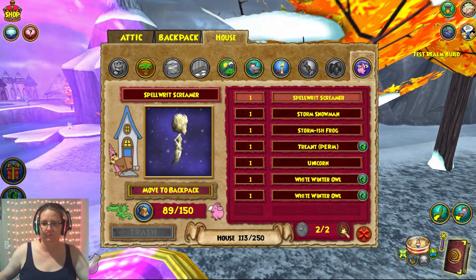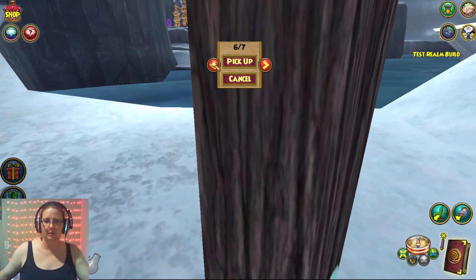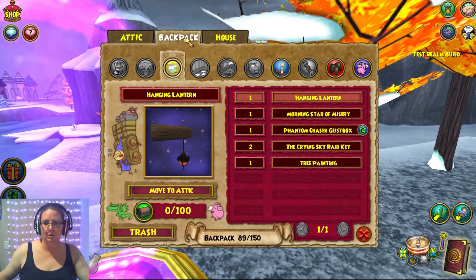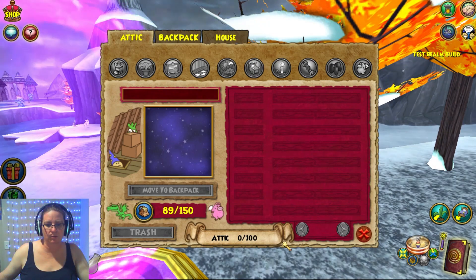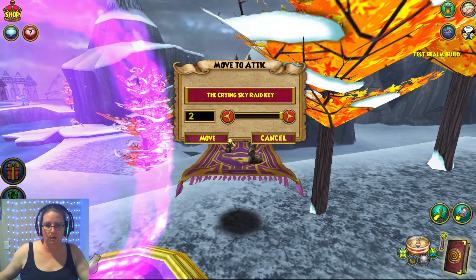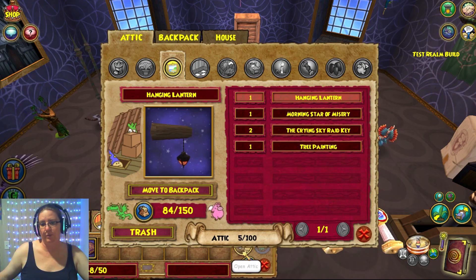How about pets? I'm not sure why I would want to, but hey, if I want to put this in my backpack - view items. Don't pick up the closest one. Look at that. You can't zoom out however, so this one's a little harder to see where all of this stuff is. Cancel. Okay, this one you can move to attic. If it's in the backpack you can move it to the attic, which is cool. And in the attic you have more space to store stuff. I always forget about the attic - that's a hundred more space right there. So I have like this - move it to the attic. Crying Sky Red Key, move it to the attic. Two of those. Tree painting, move it to the attic. So don't forget you also have more space in your attic. Your attic is total for all of your houses, but it's still a hundred more space that you can have to throw some junk. You hoarder you.